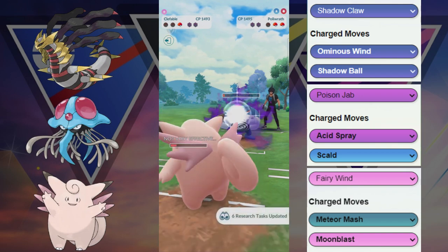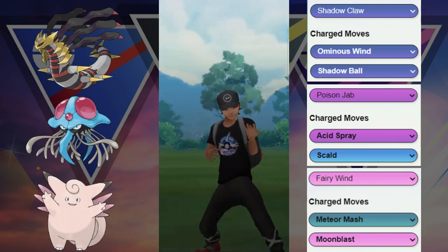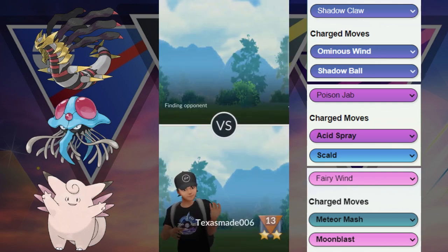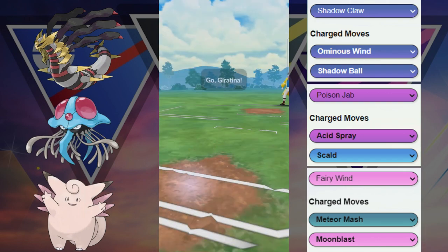It does take us out and because they were debuffed from our Acid Spray we're gonna try to farm down — and that's exactly what we're gonna do. They realize that that Medicham is toast because we already had a Moonblast. So GG's to our opponent, on to the next game.